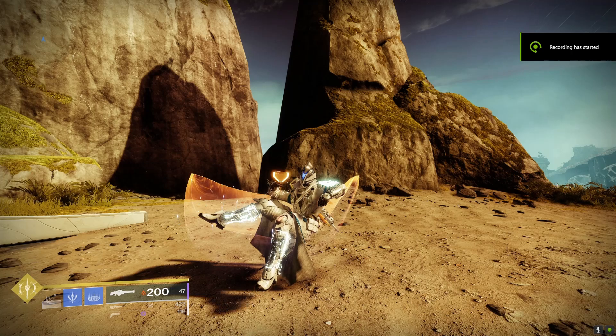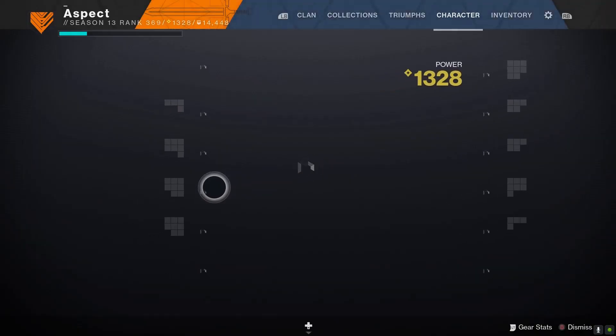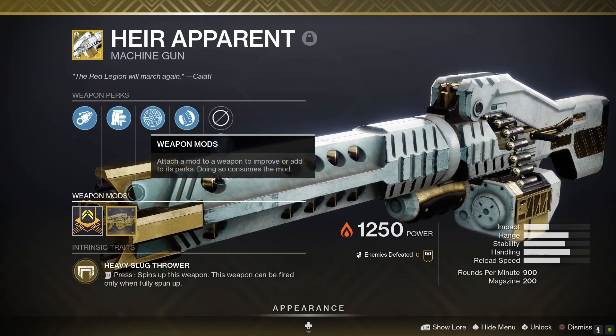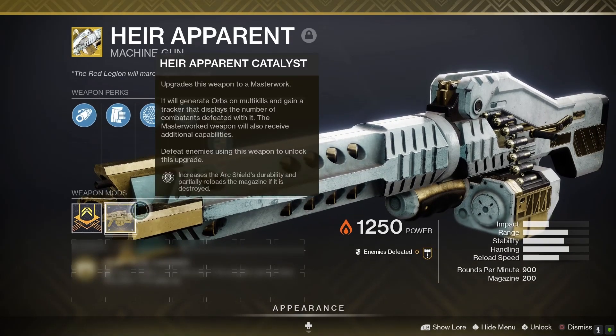Hello there guys and welcome back to the channel. What you just watched was me completing the Air Apparent Catalyst. It's a very easy catalyst to obtain and complete, but not very useful. Honestly, the weapon itself is pretty bad and so is the catalyst — it's completely useless for the most part.